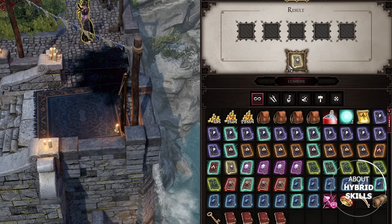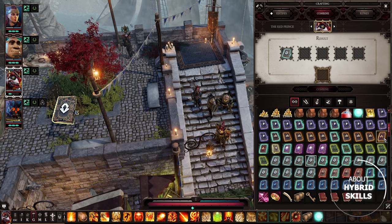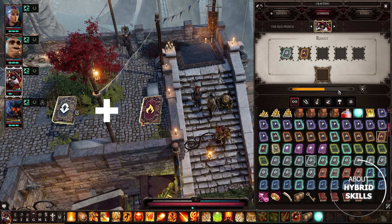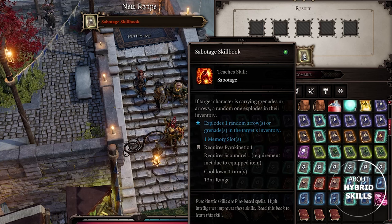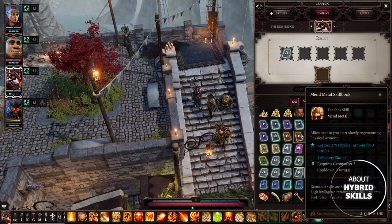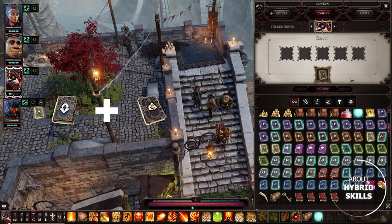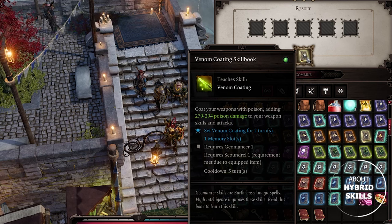Combine these two books to obtain a new hybrid skill. For example, if you merge any Scoundrel book with any Pyrokinetic book, you get Sabotage — a skill which allows you to blow up enemies' grenades and arrows right in their inventory, if they have them of course. Or combine Scoundrel with Geomancy to get Venom Coating, which adds additional poison damage to your weapon skills and attacks.